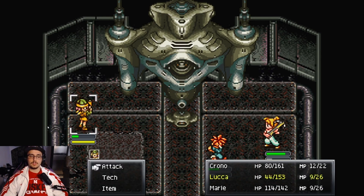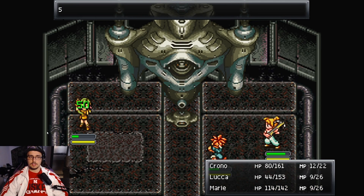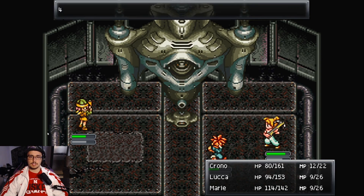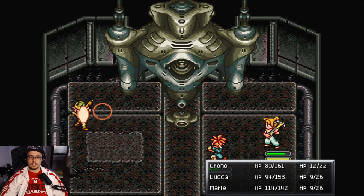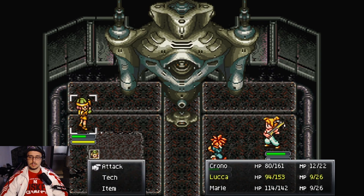Marley got a crit, so we're using Luca pretty much as the healer out here. In hindsight I probably should have been using Luca's fire or flamethrower ability on this guy, but we just decided to do straight attacks. I don't really know what I was thinking, because I don't have the strongest weapons quite yet at this point in the game.